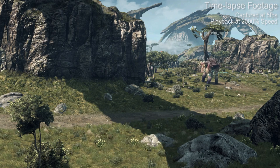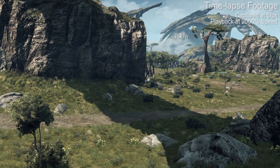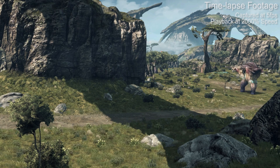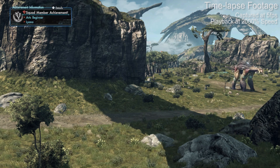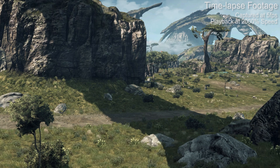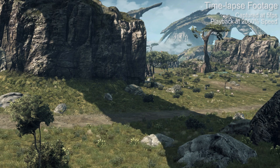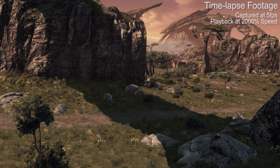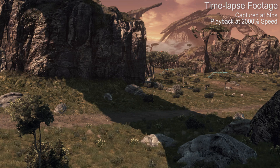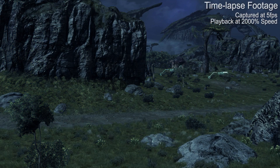Another interesting thing we noticed relates to shadows. Xenoblade X features a dynamic time of day system, yet its shadow maps are completely static. We've created a short time-lapse sequence here to demonstrate — you can see the shadow beneath the land bridge, yet it never actually moves. It remains completely static at all times regardless of the position of the sun. When night eventually falls, the game simply fades the shadow out of view. So while shadow rendering is reasonably clean, it lacks the dynamism we'd expect from an open-world game.